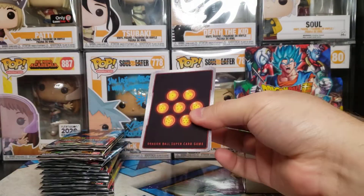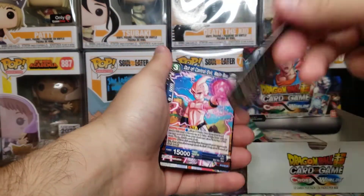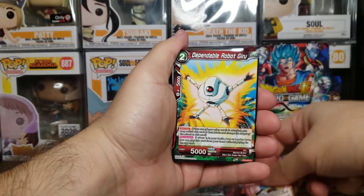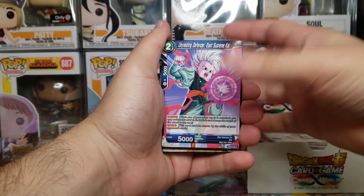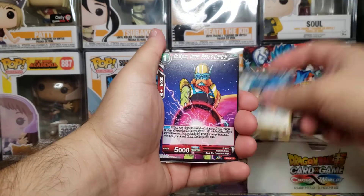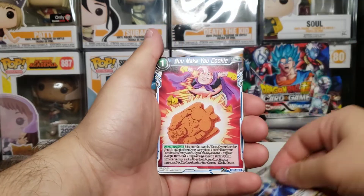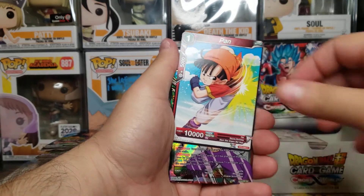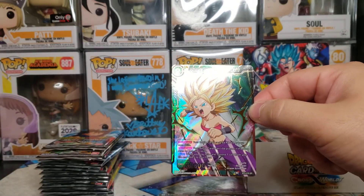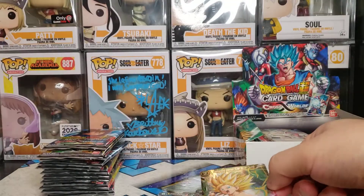We got 12 packs ready to go, hoping to pull a secret rare. No SPRs so far, which is crazy. Leader card here - front and back. We have Majin Buu, Yiru, Supreme Kai, Napa, Tora, Doctor, Bargos, Buu, Pan, and then a Super Saiyan Kefula - an SR, super rare. I need to sleeve that.